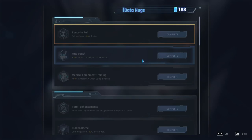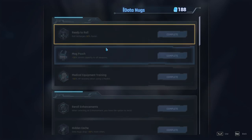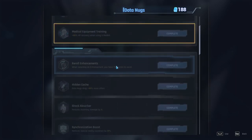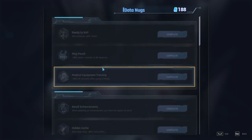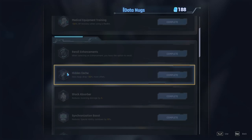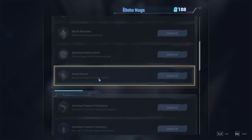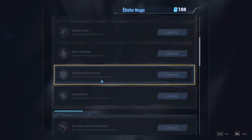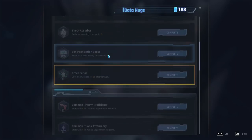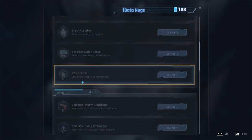When it comes to data nuggets as a new player: max out Mag Pouch first, because teammates are going to pick up all the ammo packs and leave you short. Also get Roll Recharge. Ignore Medical Equipment — most players will let you get the green cubes for health recovery. When you can, max out Data Nuggets so you level up faster. Get Shock Absorber next — it's a really great damage reduction. Get Reroll Enhancements after that. Ignore the special ability cooldown and the become-invincible-after-revive perks — they're not useful. Your special ability almost never gets used, and nine times out of ten people revive you after combat, not in it.